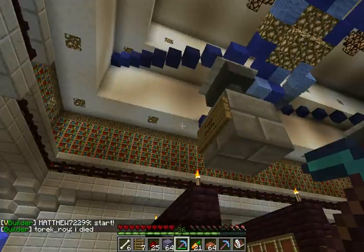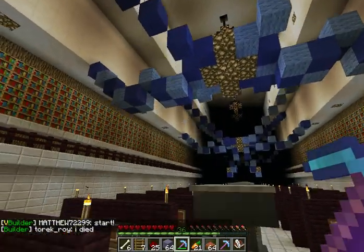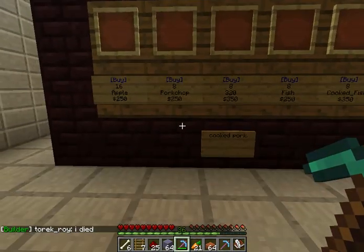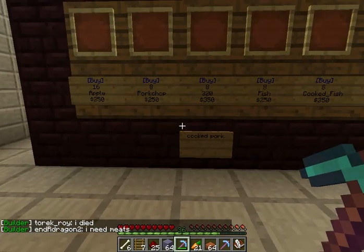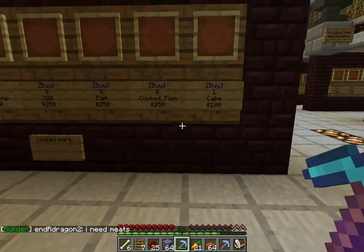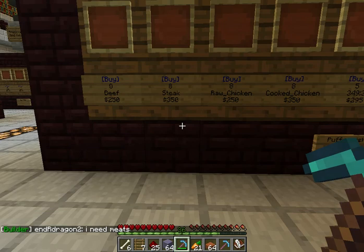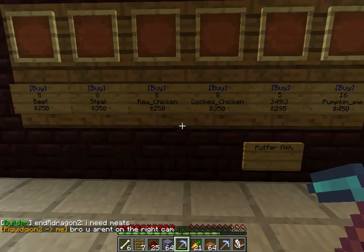We've got a firework dispenser. Here we have foodstuffs: apples, pork chops, cooked pork, fish, cooked fish, cake, beef, steak, raw chicken, and cooked chicken.